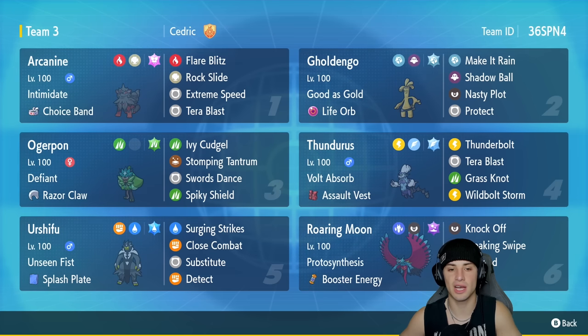Ogre Pond has Ivy Cudgel, Stomp and Tantrum for coverage, Swords Dance to boost Attack, and Spiky Shield. Fourth slot is Thunderous focused on special attacking with Volt Absorb, Assault Vest, Thunderbolt, Tera Blast with Flying Tera type, Grass Knot, and Wildbolt Storm. Fifth slot is Urshifu with Unseen Fist and Splash Plate running Surging Strikes, Close Combat, Substitute, and Detect. Finally, Roaring Moon for speed control and physical attacking — Proto Synthesis with Booster Energy, Knock Off, Breaking Swipe, Tailwind, and Protect.